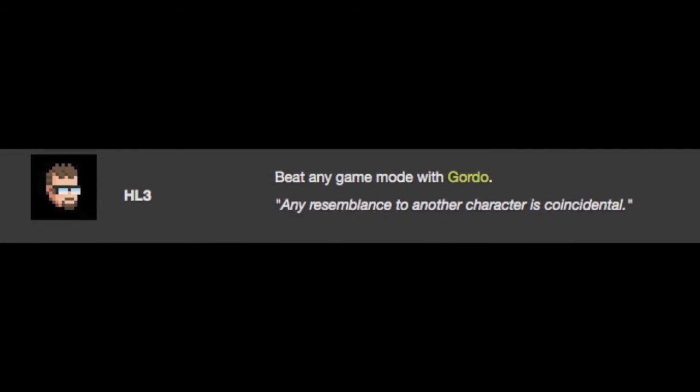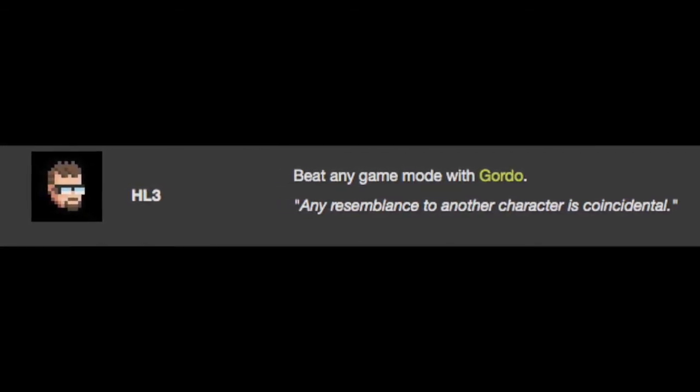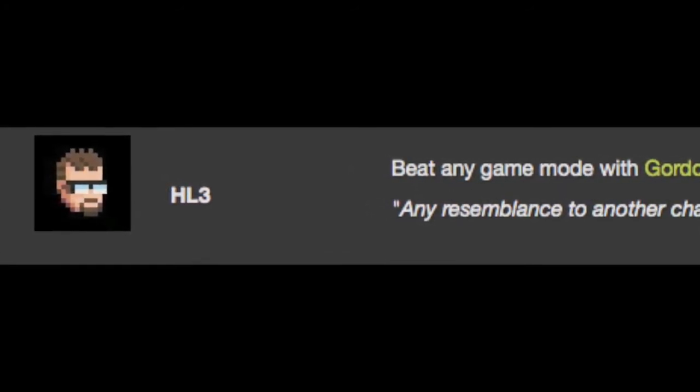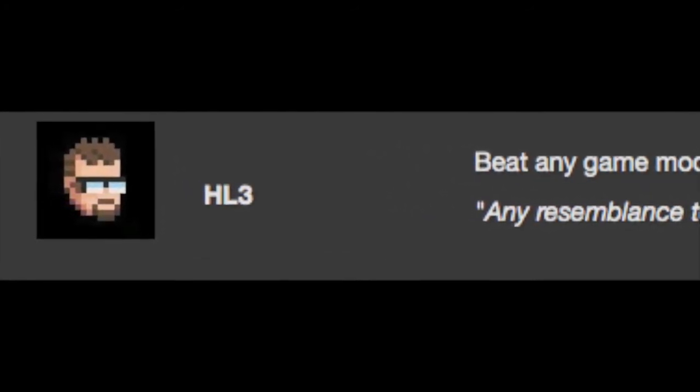Death Road to Canada is Half-Life 3: If you were to bring Gordo to Canada for the first time, you'll be given an achievement titled HL3, or Half-Life 3. It could be that the very moment you recruited him, the story of Half-Life 3 was started and ended by your character's entire adventure.